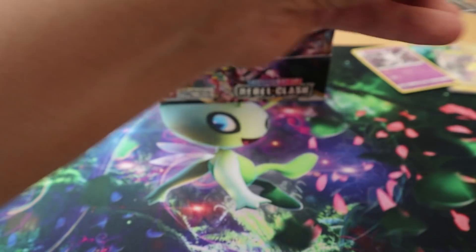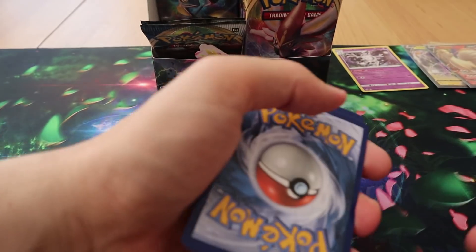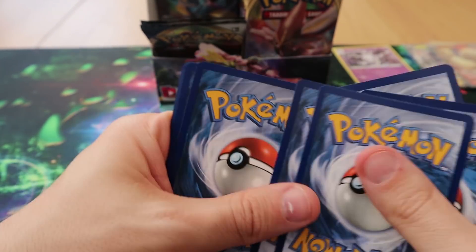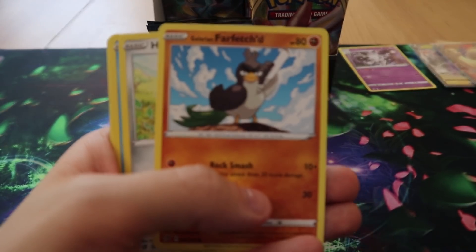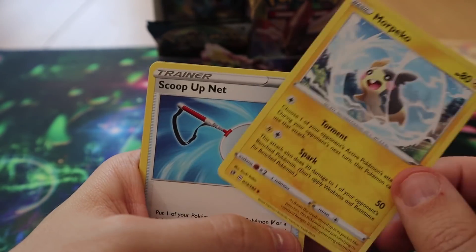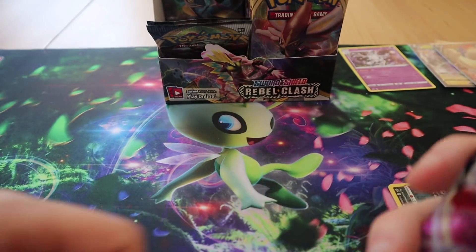What a lovely card — I really am starting strong. Pack twelve: we have Phantump, Turffield Peak, Galarian Farfetch'd — lost its focus again, sorry about that — Doublade, Tympole, Heatmor, Morpeko, Scoopup Net, a Reverse Trubbish, and an Inteleon VMAX. Very nice card.